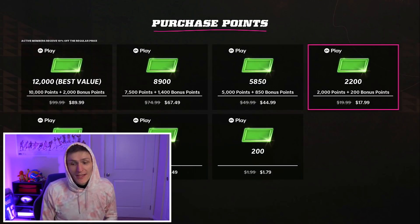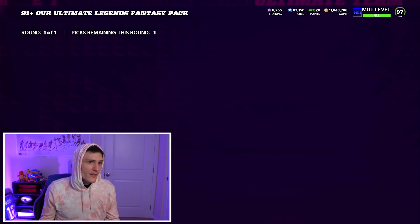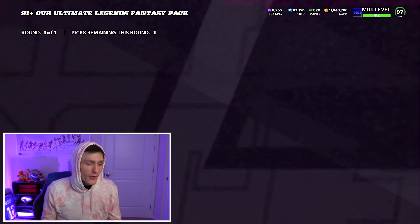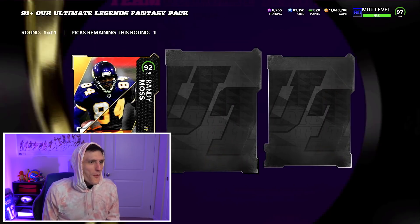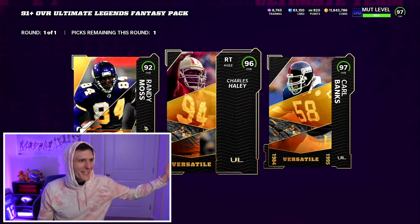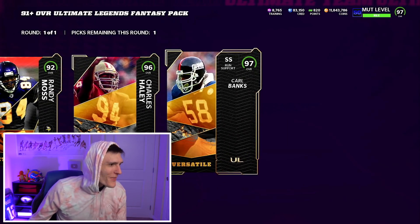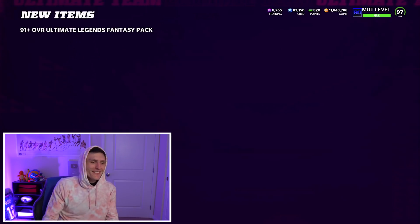I would love to pull something good, so we'll see. There are three 99s — actually five 99s — in packs today, so I'm praying something good can come of this. First one is Randy, oddly enough. Then Charles Haley at 96, and then 97 Carl Banks. Okay, that's a fire pull. That's a dub.